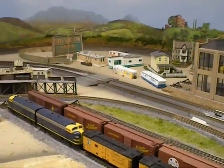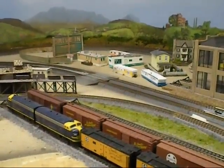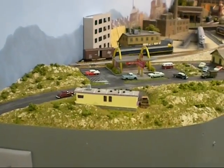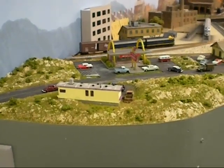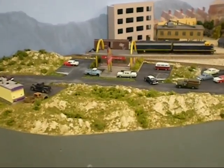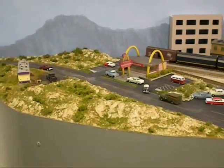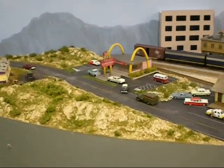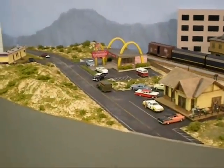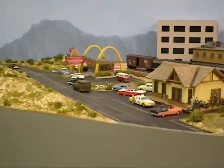Now I'm going to take you over to the left-hand corner of the door and show you where the McDonald's was placed. Here we are in that corner that I was working on last time. You can see that it's pretty much about 75% done. I need to put in some trees and some low foliage besides what's there — a little more foliage I think it needs.